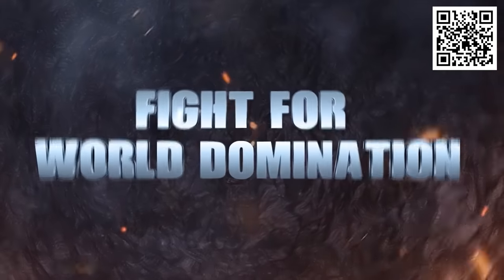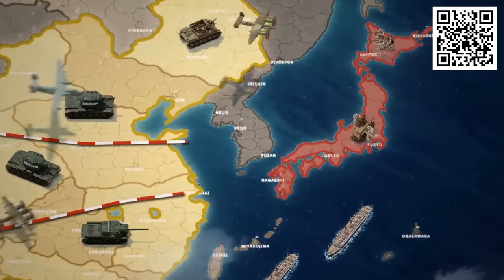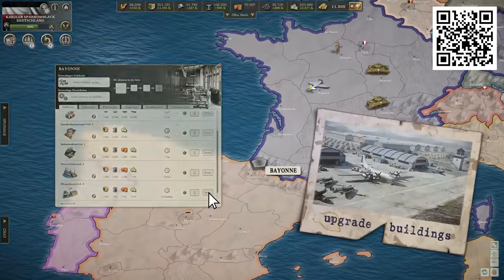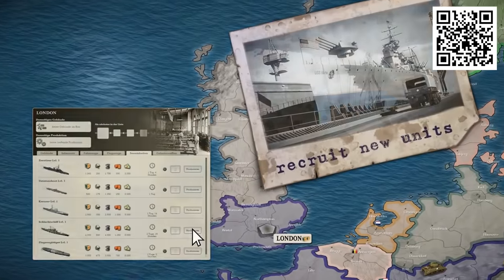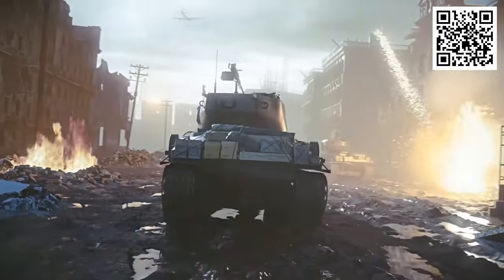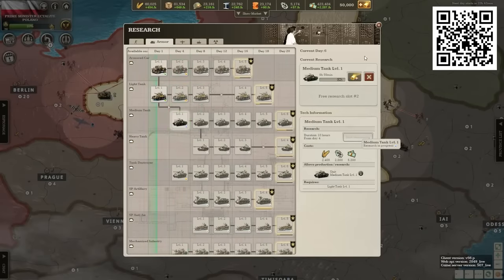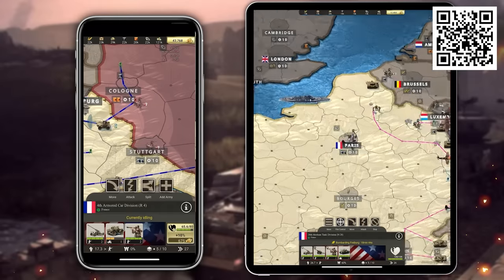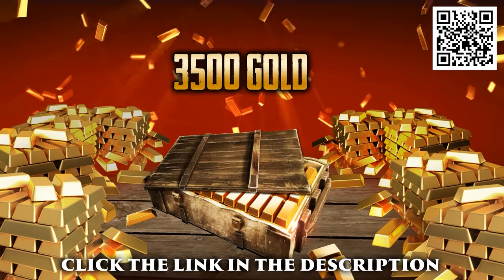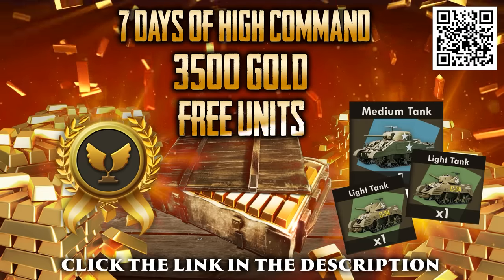Thanks to Call of War for sponsoring this video. If tanks and vehicles are something that interests you, Call of War is a free online PvP strategy game that allows you to lead a real country during World War II. You can fight up to 100 players in real-time strategic battles that can take weeks to complete. You can use a huge variety of units to defeat your foes, including tanks, aircraft, battleships, as well as secret projects like the nuclear bomb. You can use brute force to take control of your neighbours, or choose diplomacy to create alliances, working together to take over the world. As a tank nerd, I love the setting, as World War II was really the pinnacle of armoured warfare, and I love developing my tanks to fit into my doctrine. You can play with the same account on PC and mobile, and can get an exclusive free gift by clicking my link in the description — 3,500 gold, a week of premium time, and 3 tanks, absolutely free. This offer is only valid for 30 days, so don't waste any time.